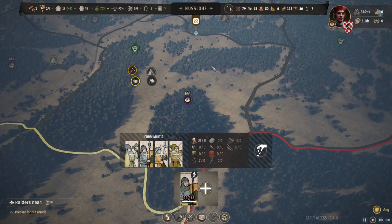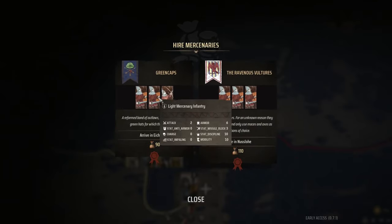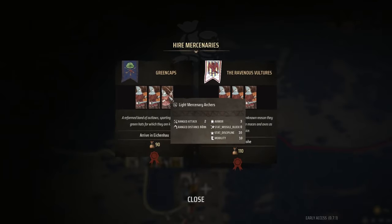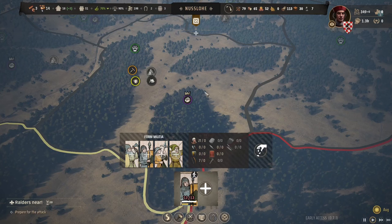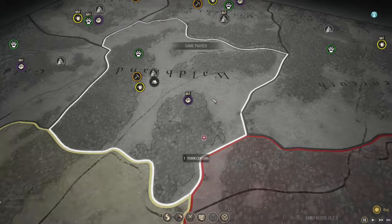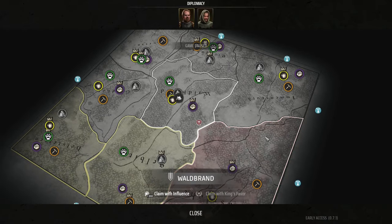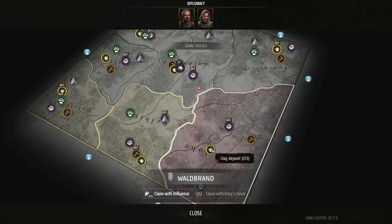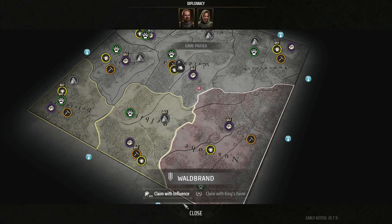What I was going to say was you could go around here if there were enough bandit camps. There's only one on the map but you could hire a couple of light mercenary infantry and some archers for 90 a month. If you've got three or four camps you'd make like 100 plus off each camp, which would easily pay for itself, then you could disband them after.